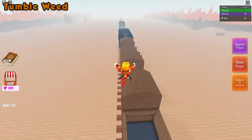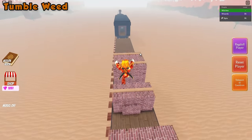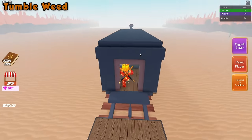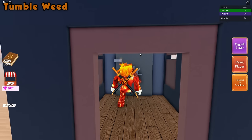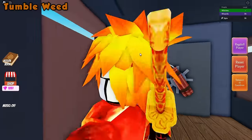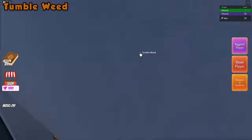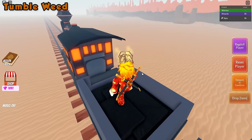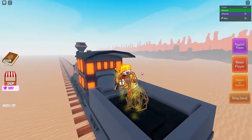There are bullets being shot at you, but they are pretty easy to dodge, so just be on the lookout. Once you get to the vault, place the Dynamite. Once it explodes, you should have the new Tumbleweed ingredient right up here. Simply teleport back to your cauldron.